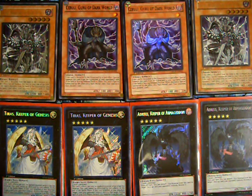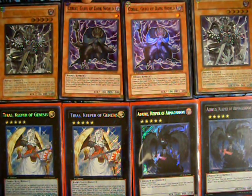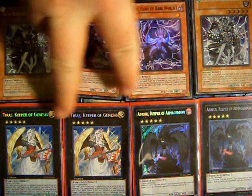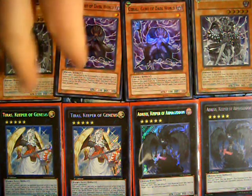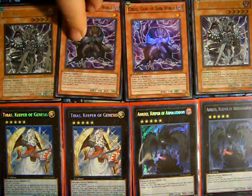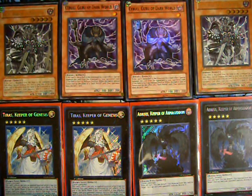You should be able to make this deck just by picking up some of the secret cards. This deck build centers around Silva and Celery, and of course getting out Tyrus and Adreus — Keeper of Genesis and Keeper of Armageddon. They're pretty powerful monsters, and the point of the deck is to get them out and annihilate your opponent. There are also plenty of backup solutions in the deck. It runs pretty well, so without further ado, let me get to the deck list.